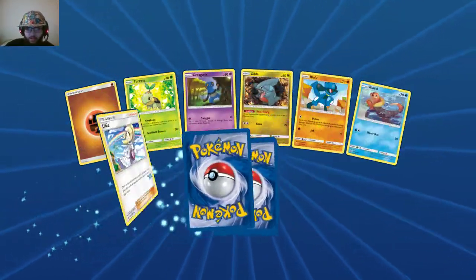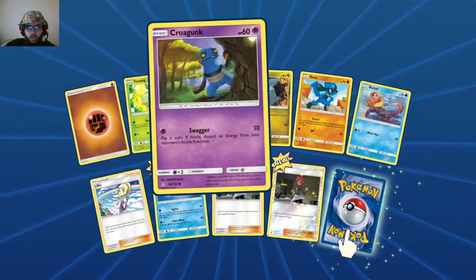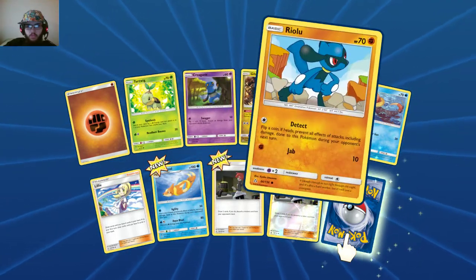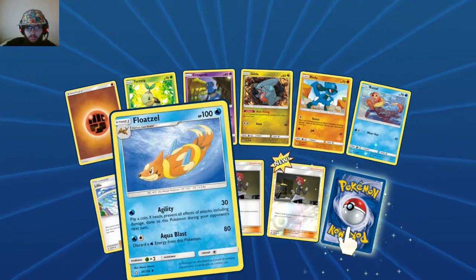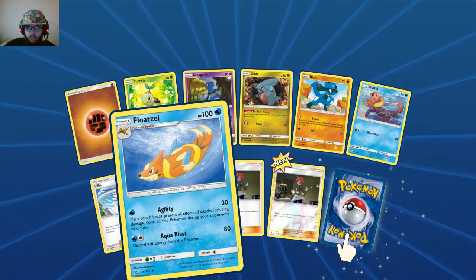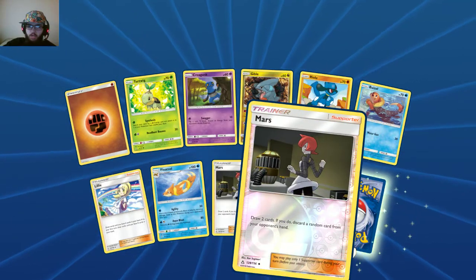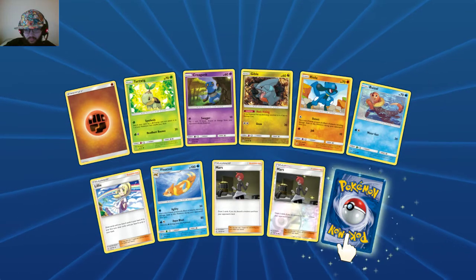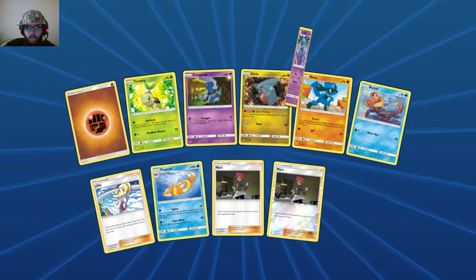Fighting Energy, Turtwig, Croagunk, Gible, Riolu, Floatzel, Lilligant — I got an Evolution pack. Mars reverse, reverse holo, and the rare is... please, just one GX.